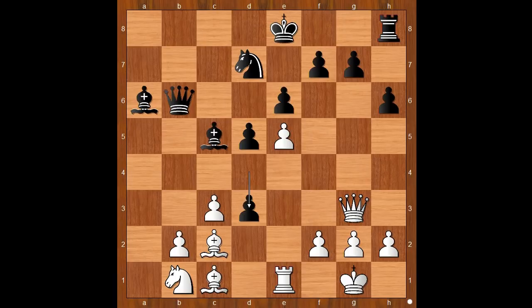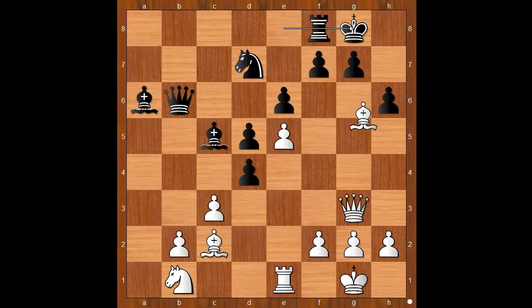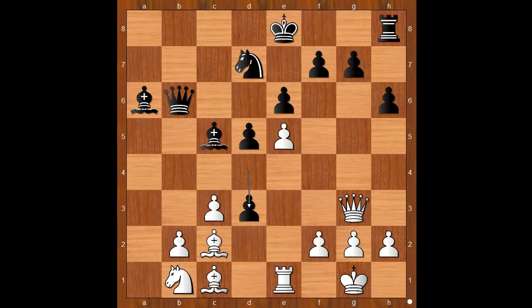Bishop to C5, Queen to G3 attacking the pawn on G7, discouraging castling King's side. D3. Well, if castling, what happens then? Bishop takes on H6. Back to our game: D3, Bishop to A4, G5.